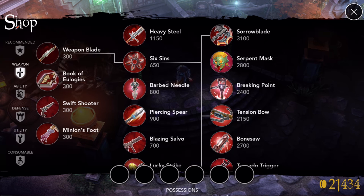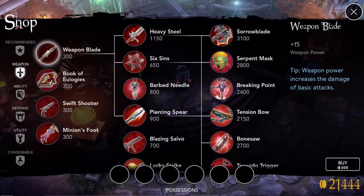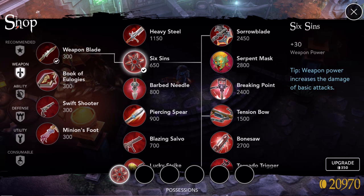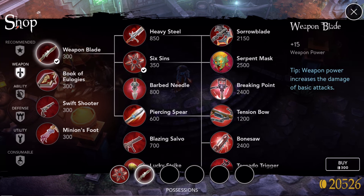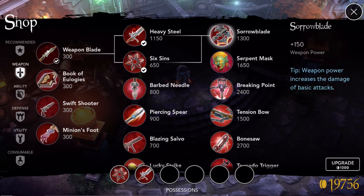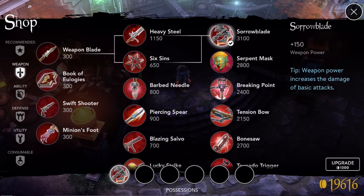So the best way, if you want to rush Sorrow Blade, is to buy your Weapon Blade, then upgrade that to Six Sins since it's the cheapest path, then buy another Weapon Blade. Now you've got two spaces taken up at the bottom, but look at the price of Sorrow Blade — it's dropped by the exact amount you've spent. When you save up another 850 gold, go to the store and buy it, you'll see it drop again.